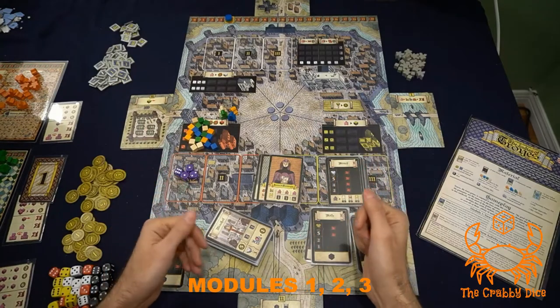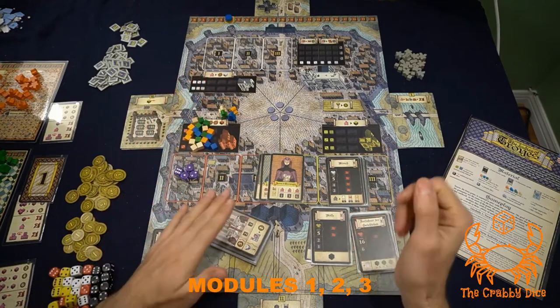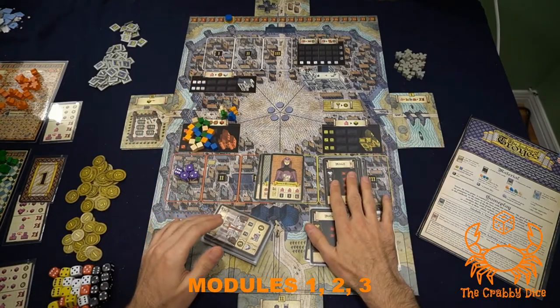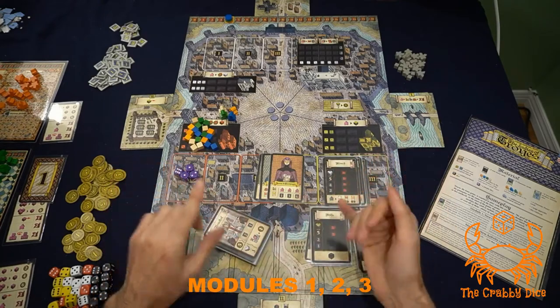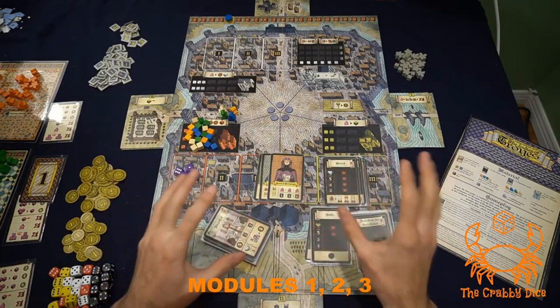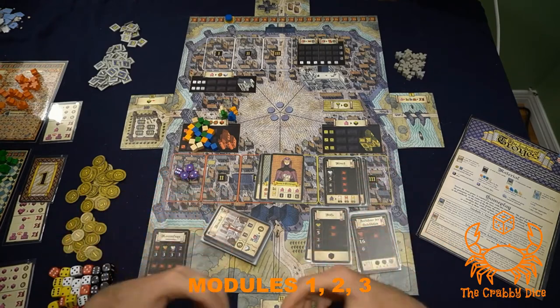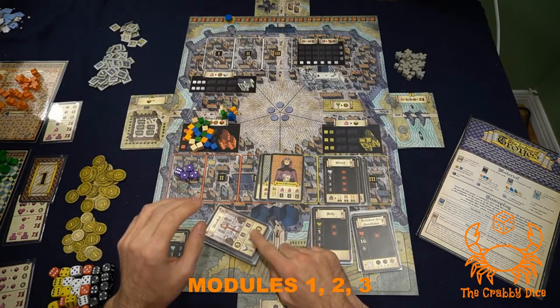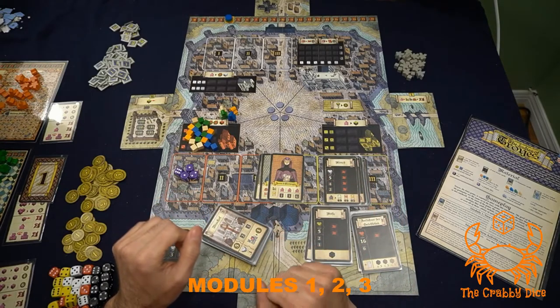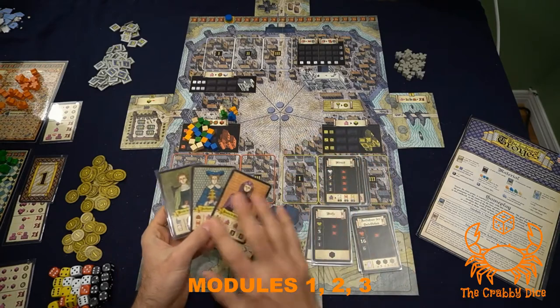The first three modules are just more cards. Module one is more character cards, module two is more activity cards, and module three is more event cards. For the activities and the events, no rules change including the setup — you just shuffle these into the base game and get a new assortment of random cards. Some of these can score a lot more, and some are funkier, so you'll need to look at the rules on how they work.